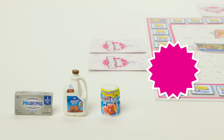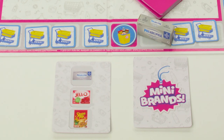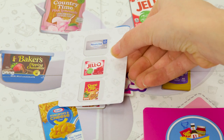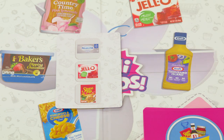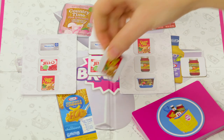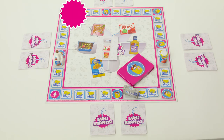Now for some general rules. Each player gets two shopping lists, each with three brands on them. Once you've completed a list, cash it in. This means you place the tiles from the card in the middle of the board face up, flip the shopping list card over to show it's done, and take another one from the pile. You can also swap tiles between your own shopping lists to help cash out a list faster.